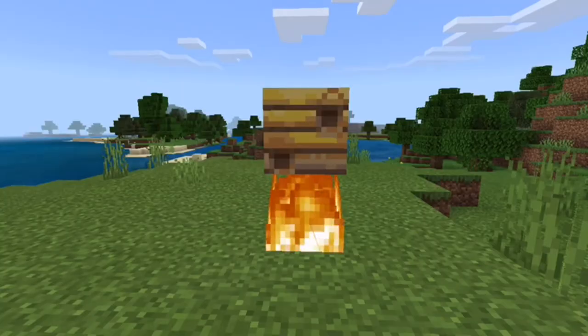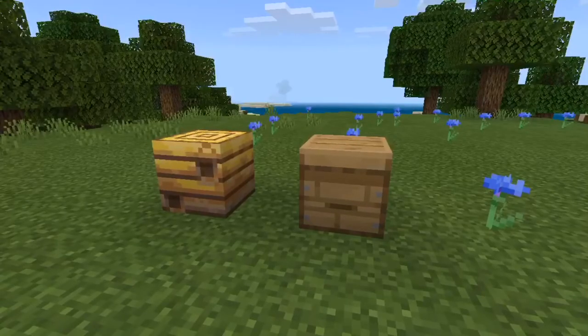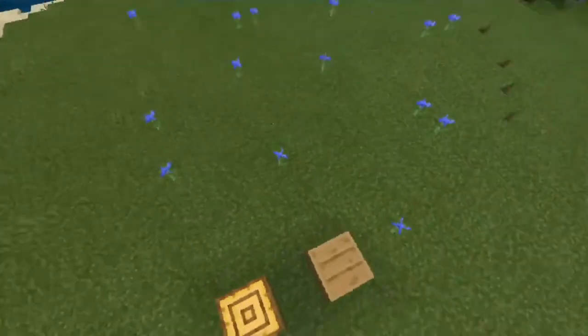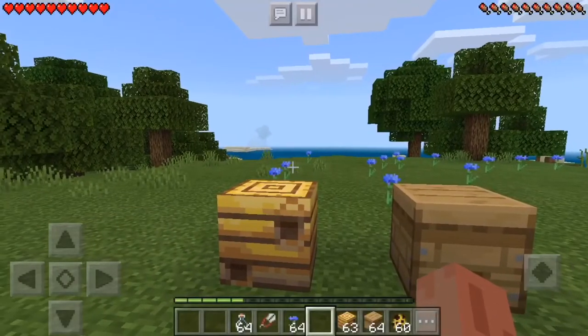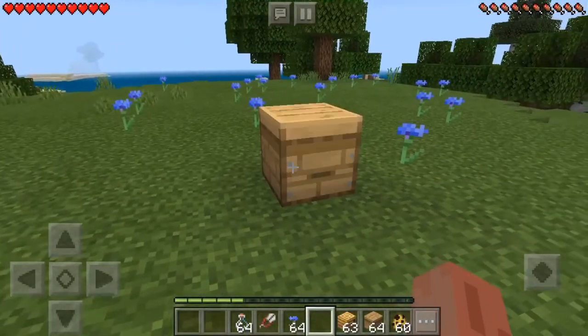First of all I'd like to mention that both the bee hive and the bee's nest are functional. Also the bee hive is less likely to be destroyed by TNT than the bee's nest. When it comes to breaking, the bee's nest seems to be destroyed quite a bit faster than the bee hive.